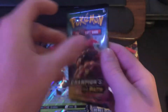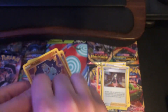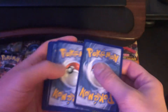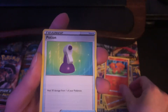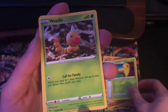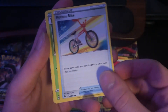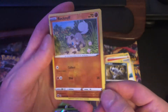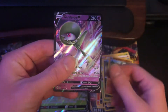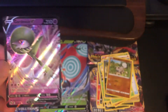Next up we got the Alchemy V Max pack. Starting out with a Machop, Vulpix, Potion, Kakuna, Weedle, Fire Energy, Rotom Bike, Beedrill, Absol, reverse holo of a Rockruff, and the rare is a Gardevoir V. Nice pull — I don't think I've pulled any V cards from this set, so I'm very happy with this pull.